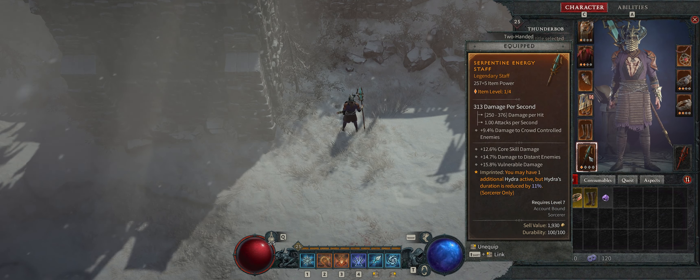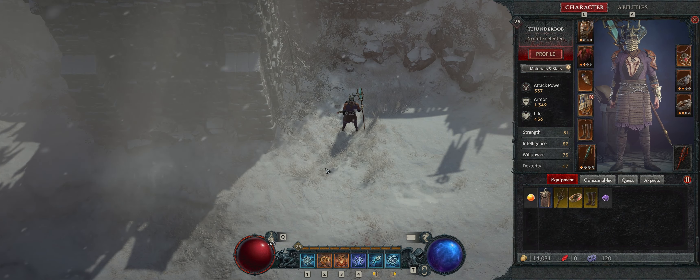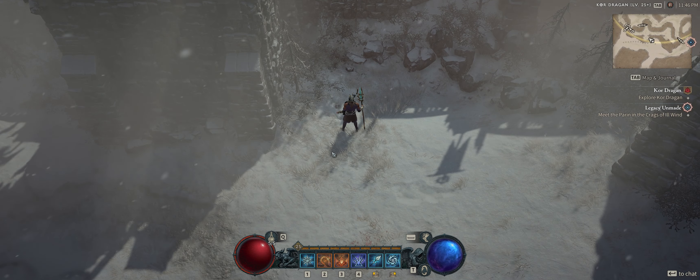Lastly, the weapon — this is the biggest part of this build, this is how I have two Hydras out. I imprinted this thinking it was going to give me two Hydras because it said putting it on a two-hander gives a 100% bonus. But what it actually did is change the duration reduction from 22 to 11. It didn't double the number of active Hydras like I was hoping for. But that is the build and the gear — let's go kick some ass.